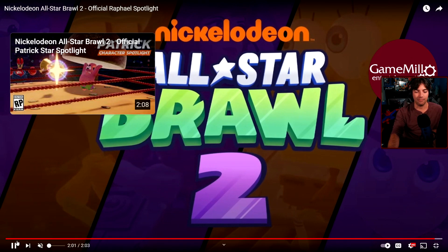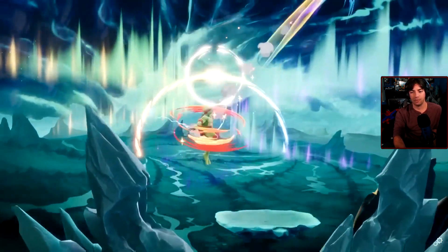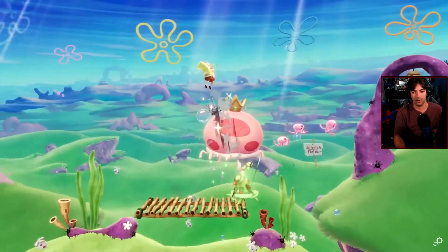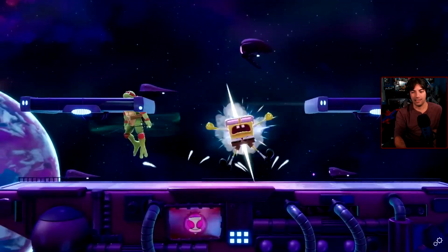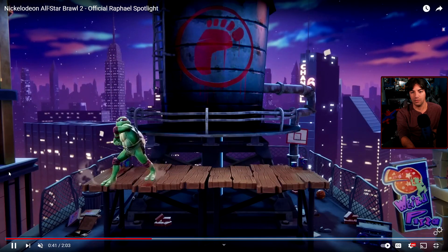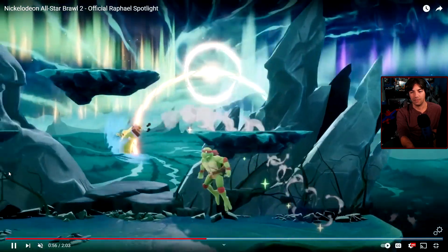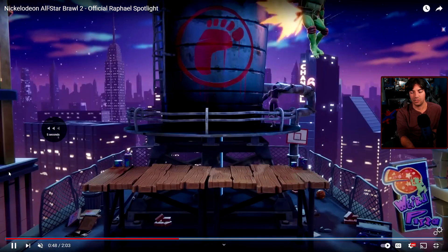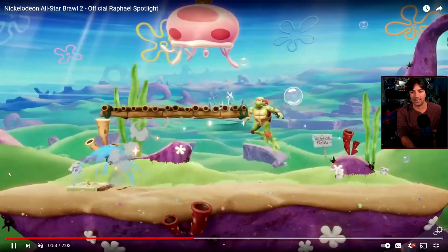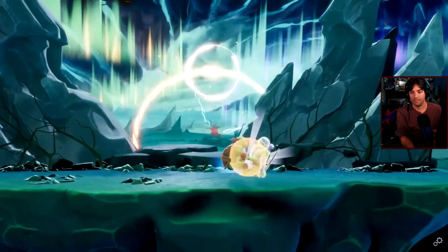Raphael is pretty interesting. He kind of plays exactly how I hoped a character like Raphael would play — super aggressive, in-your-face, close-quarter combat, especially because of the sai. That's the kind of weapon that you need to get close for. I like that he has a projectile that doesn't seem like it goes very far, and it explodes too. You can use it for ledge situations to catch them on the ledge — Shuriken on the ledge to spike. That looked true, so you shouldn't be staying on the ledge for too long. That's gonna be really interesting.